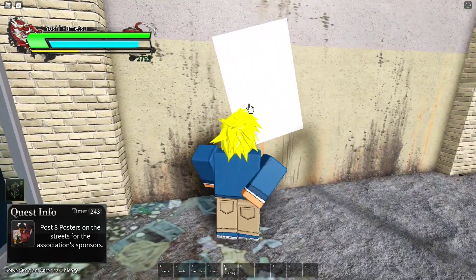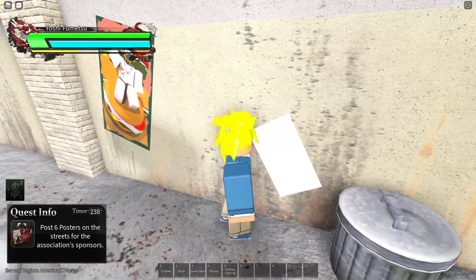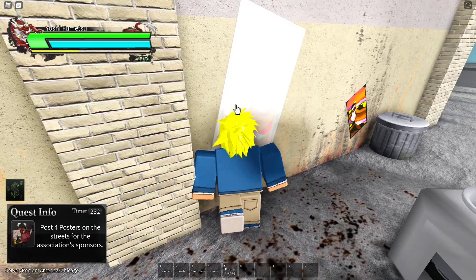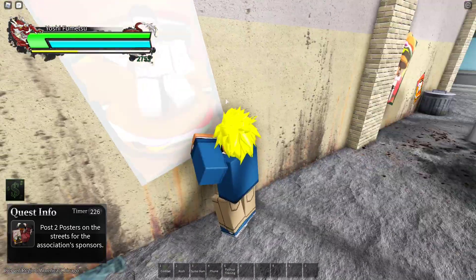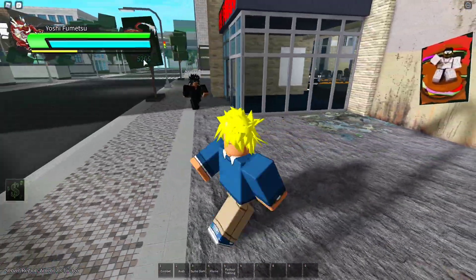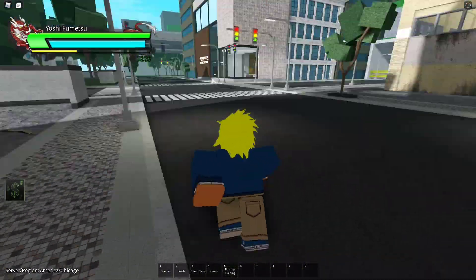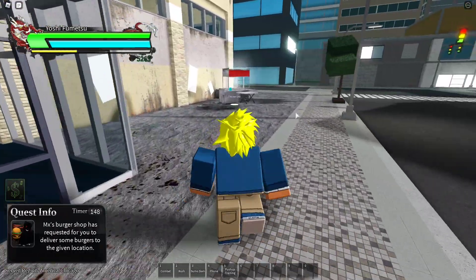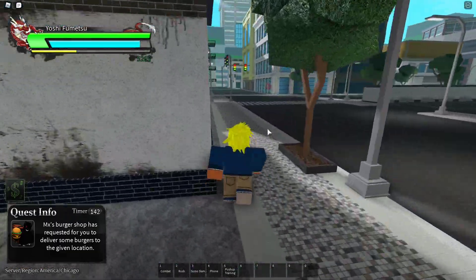Here's another example of a mission: all you have to do is put up eight posters, and you can just go around in a circle doing that. I'm at 275 right now — look how much cash I get just from doing this. It's a simple mission that takes no time and it's right by the gym, so you can spend your money on the gym right after. Within an hour of doing this you could probably have around 30k.